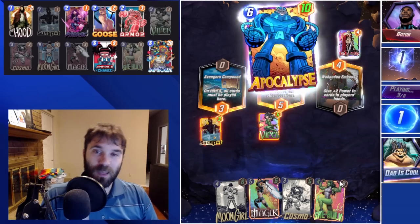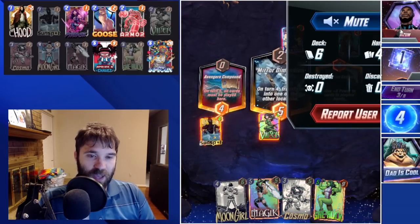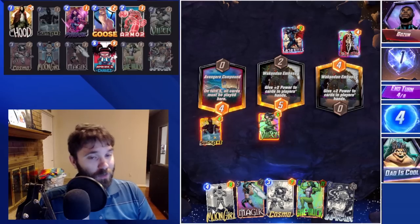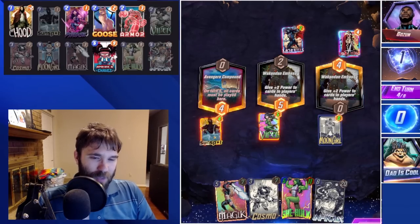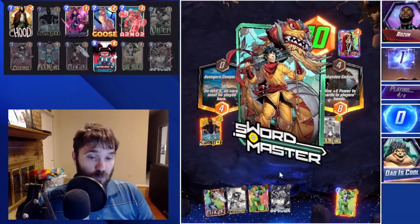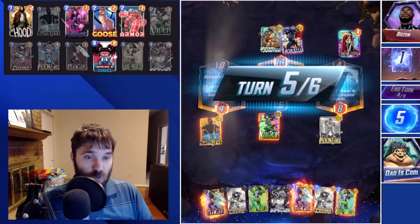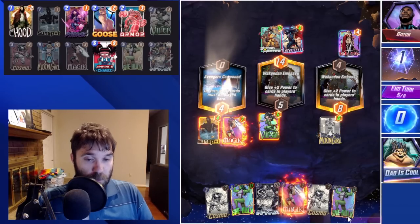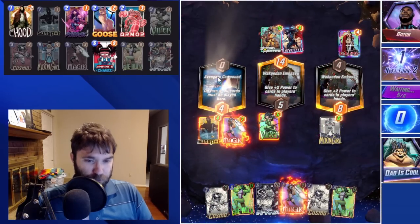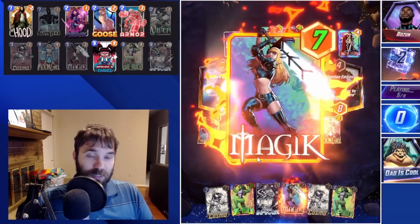Unfortunately She-Hulk got drawn just after Wakanda Embassy came down, but it's okay. They used Lady Sift and hit their Apocalypse, so we know that's enabled. Wakanda Embassy gets hit — if they have Swarm in hand, that's going to be a massive Swarm. Going to play Moon Girl, maybe angle for a Cosmo on turn five. We do have our Infinite now so if we extend the game we can skip — that was a very hefty Swarm. I'll do She-Hulk, giving them one additional turn to play their Swarms, which is big and scary.